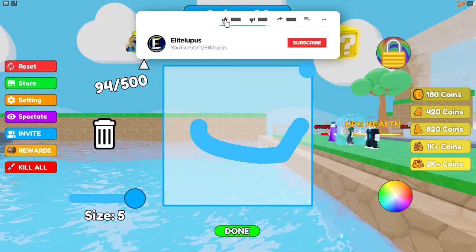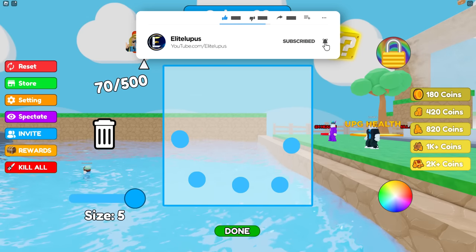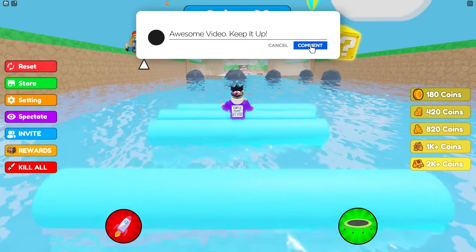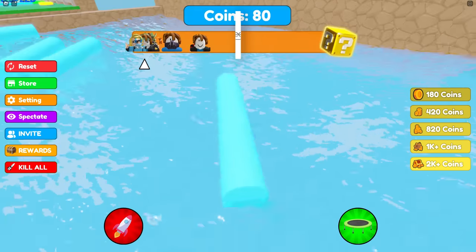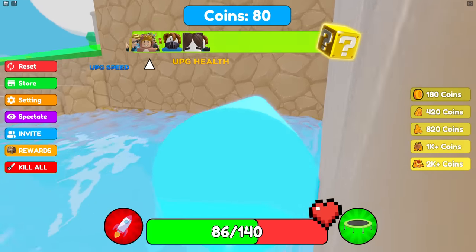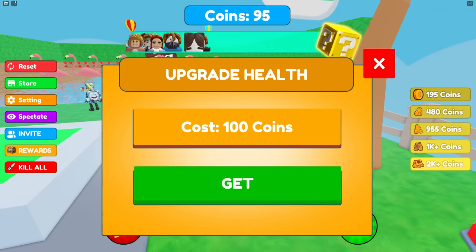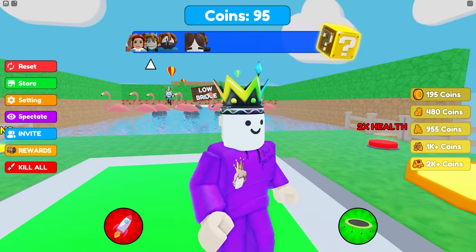We've got to try and get through this. Actually I'm not going to use this boat, it's stupid. Let's delete it. That failed really badly. Well, we might have done it - we found a secret! That was amazing. Not enough to upgrade that though.